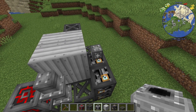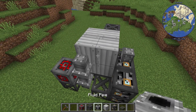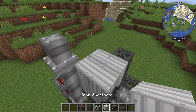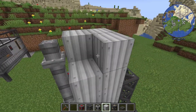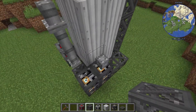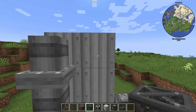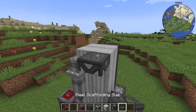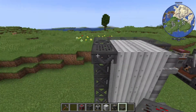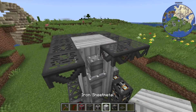From here we're just going to continue up, so we're going to bring our pipe up, our iron sheet up, and then our scaffolding up. We're going to leave that pipe there, so this should equal one, two, three, four. Next we're going to get out our steel scaffolding slabs and put those down like that.